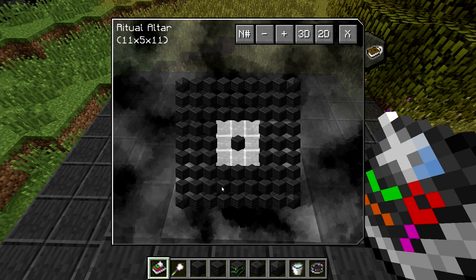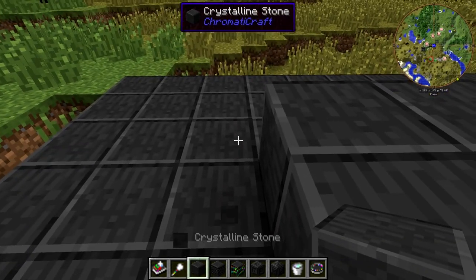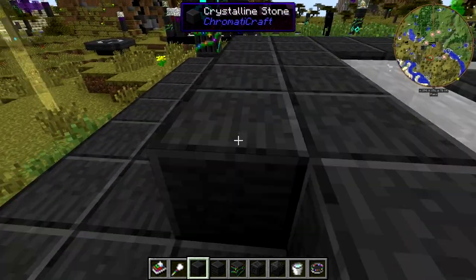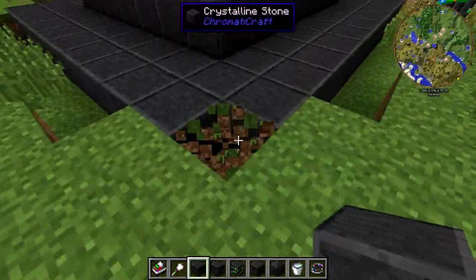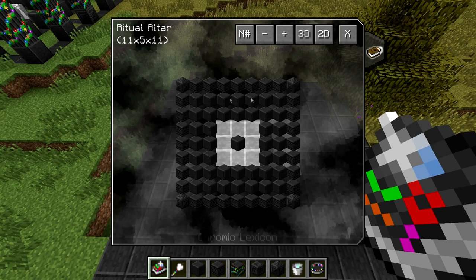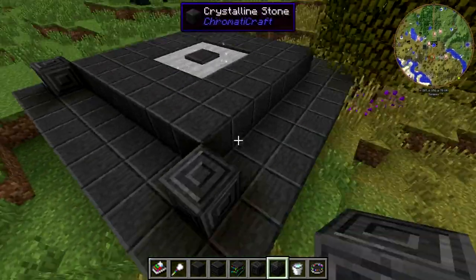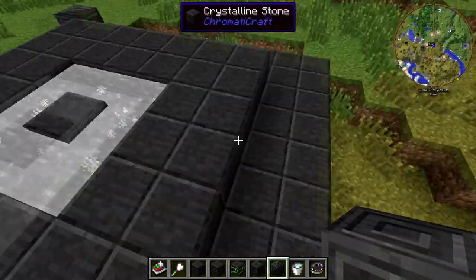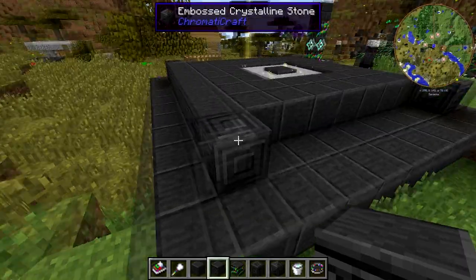Now extend the ring out by one block, then surround that with beams — build it out so it's two blocks thick. Place the embossed crystalline stone on each corner, then run stone beams between them to fill in. Pretty straightforward.